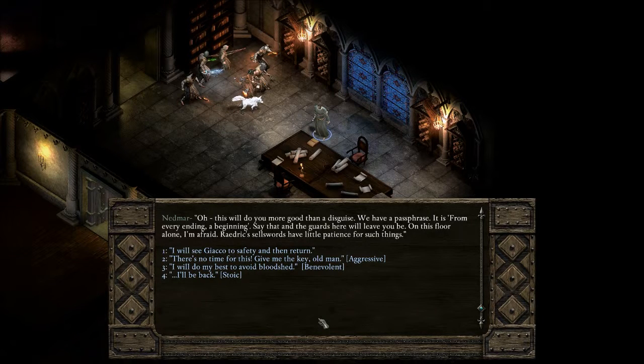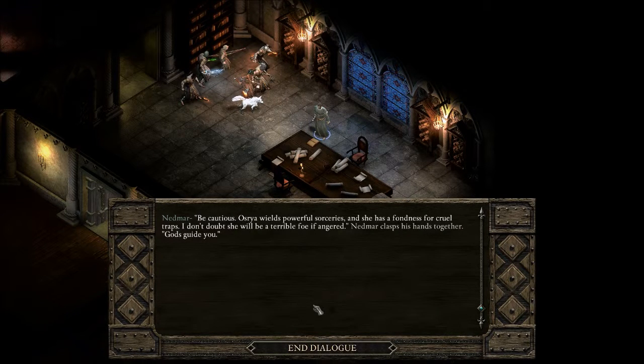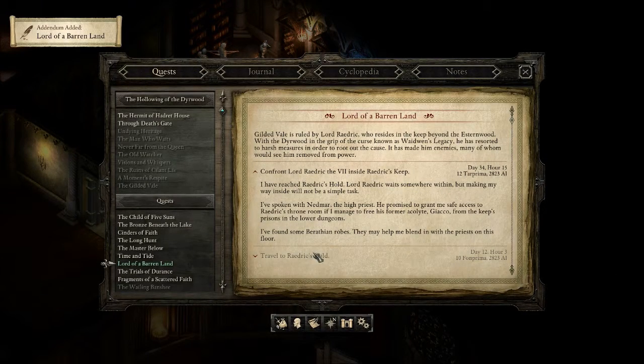Nedmar provides a passphrase: 'From every ending, a beginning.' Say that, and the guards on this floor will leave us be — though Redrick's sellswords have little patience for such things. We pledge to avoid bloodshed. The old priest lets out a relieved breath and a small semblance of hope appears in his eyes: 'Be cautious. Osria wields powerful sorceries and has a fondness for cruel traps. Gods guide you.' Quest log updated: Nedmar promises safe access to Redrick's throne room if we free Giacco from the lower dungeons.